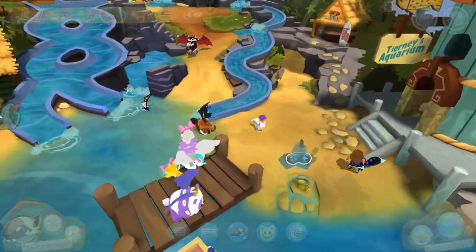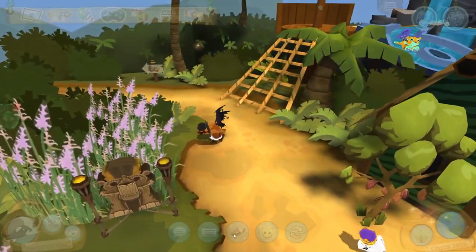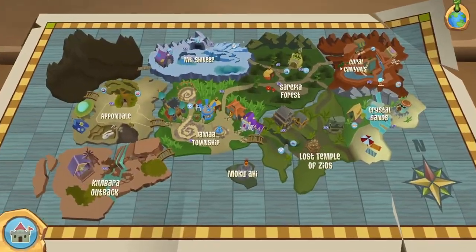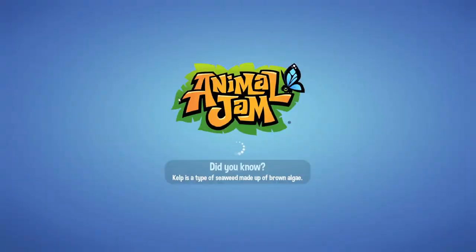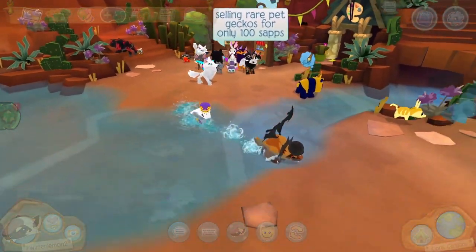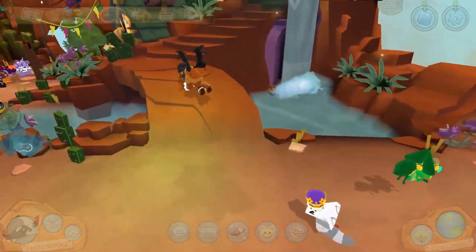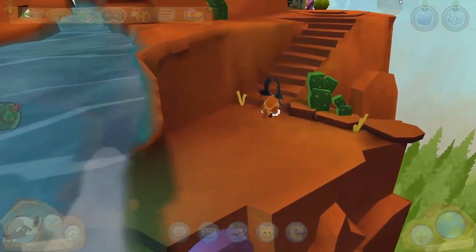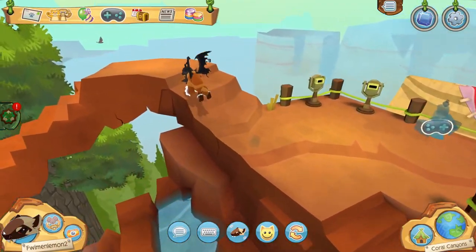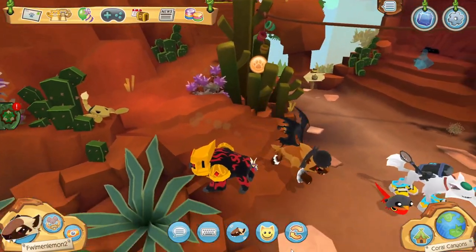Another thing you can see me not doing in this video is digging down fossils or regular chests. It's because I simply have no interest in gaining fossils or regular chests, but when I stumble upon a regular chest I usually just cancel out the digging window, since an alpha chest and a regular one can't spawn in the same shovel — so it can only be one of them.